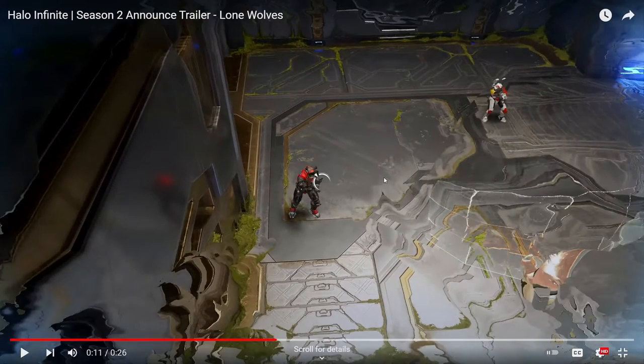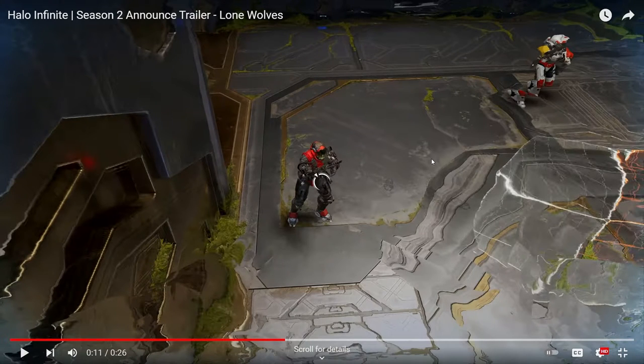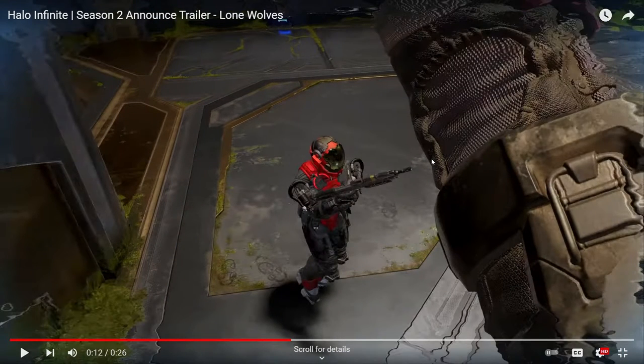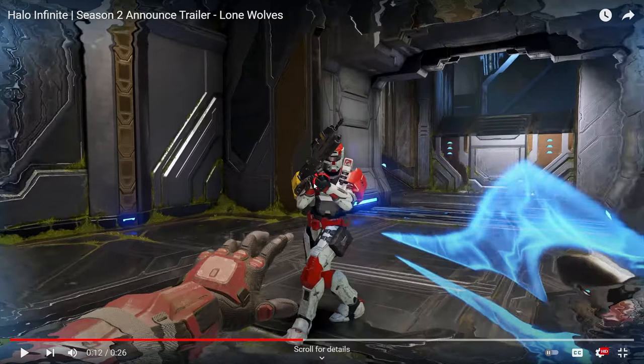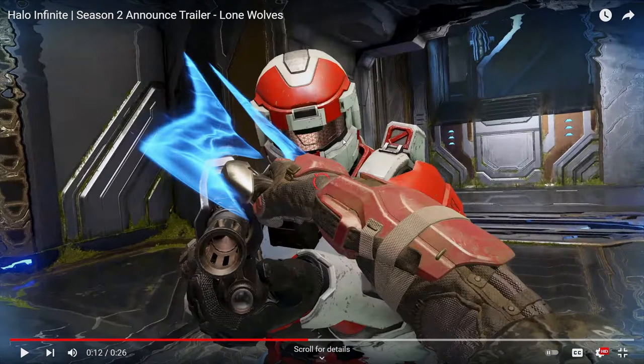"Join the Hunt" — alright, so here we go on the arena map. The arena map looks pretty nice. It's basically like a forerunner map that has some kind of foliage — grass, jungle stuff on it. We've got more armor pieces; it looks like part of the Fracture core. We've got another helmet, some new coatings, and a shoulder pad. There's another helmet here — this one I don't really recognize.